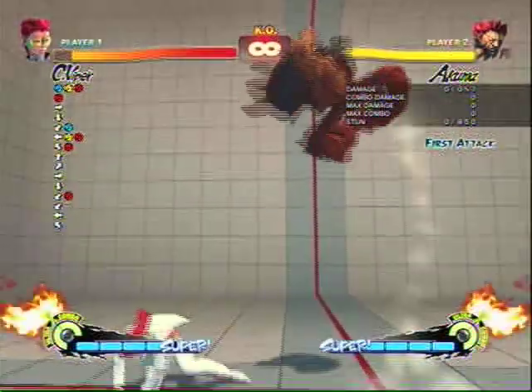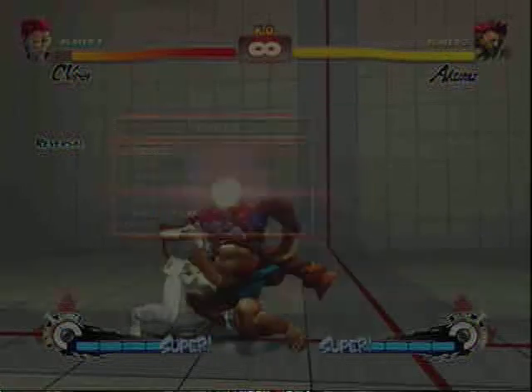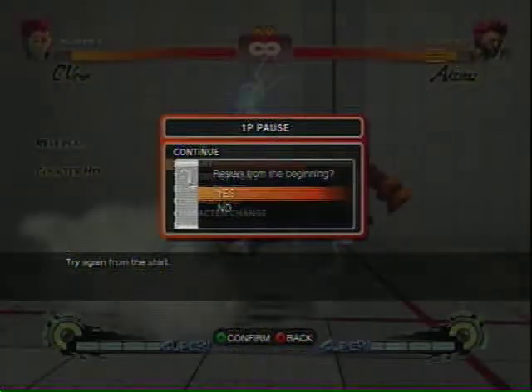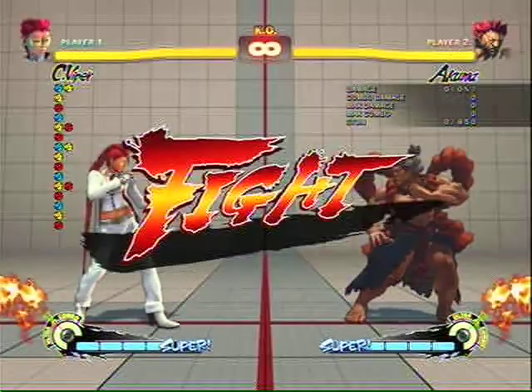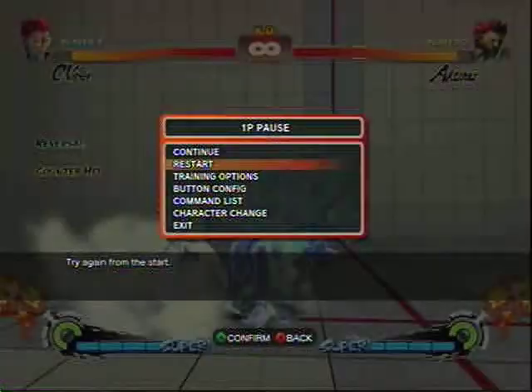Basically, as the reversal is coming out, you see the Akuma sweep starts up. Apparently there's supposed to be a way that you can enter the option select and still block the high thunder knuckle. I did hold down-back for this recording, so I'm not sure what's happening, but she's gonna get counter hit. Yeah, there it is again — the option select sweep comes out instead of blocking it somehow. Another counter hit. Let's see what happens with seismo hammer.